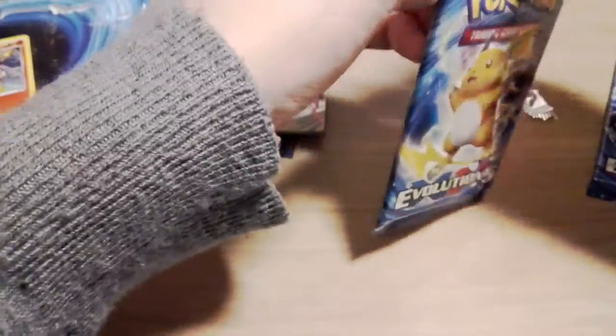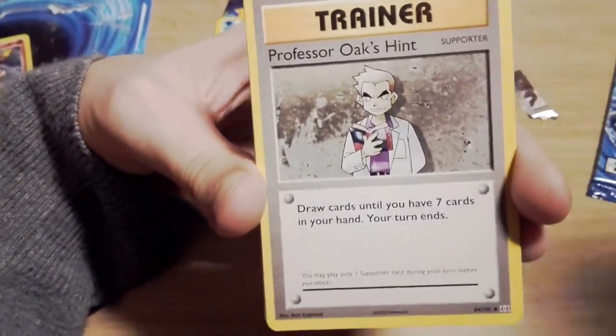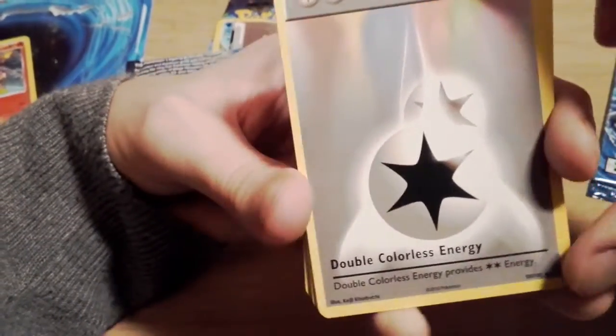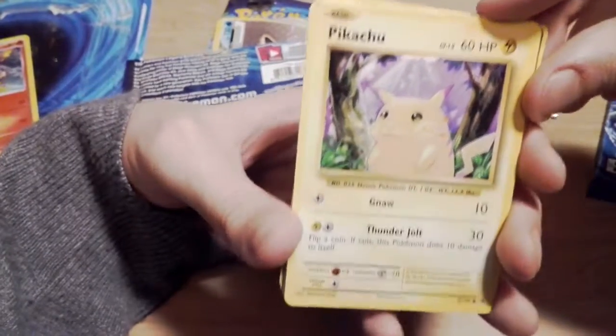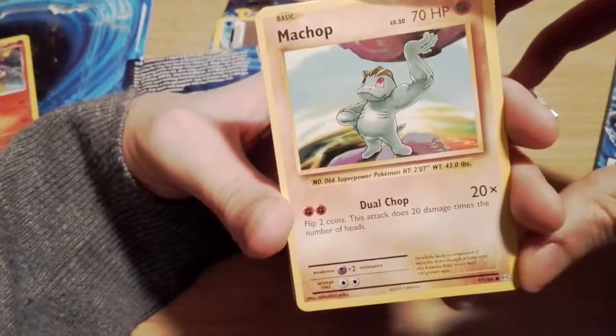Let's go for a Raichu next. A card I wouldn't mind from this set is the holo Charizard, which I believe is just a regular holo - I could be wrong. Let's put the code behind me. Last three cards to the front because I'm lazy. And let's begin - Professor Oak's Hint, I think it's just called Professor Oak in the original set, I don't know why they've changed it. Double Colourless Energy - always a useful energy to have. We have a Super Potion - that's pretty cool. Pikachu with its yellow cheeks, which apparently caused some controversy because people thought his cheeks should be red, but it's clearly emitting electricity so they would turn yellow. They turn yellow in the anime.